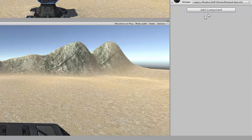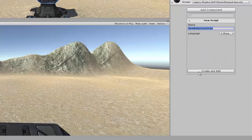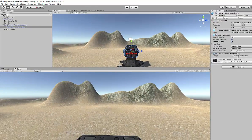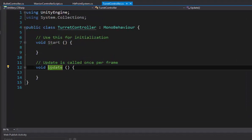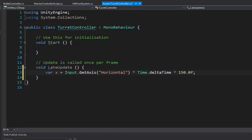Let's add a component, go to New Script, and I'll call this TurretControl — or TurretController, whichever you prefer. I'll double-click it to open it in Visual Studio. For this I'm going to use LateUpdate instead of regular Update because I like that to go last. I'm going to use the code I'm borrowing from the other script — basically get the axis, and that's the first part, then the second part is the transform.Rotate. It's two lines, pretty simple.